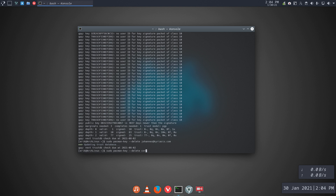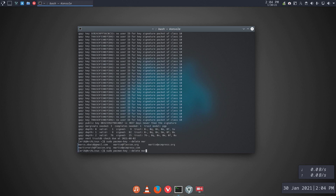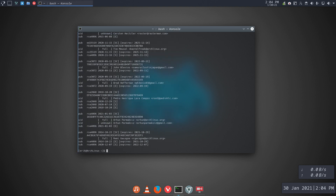One more — delete Marco. So it's gradually becoming more and more an Arch Linux system — the keys are out. Let's list the keys again. Pedro is here as well so we could get rid of Pedro, but let's start from there.